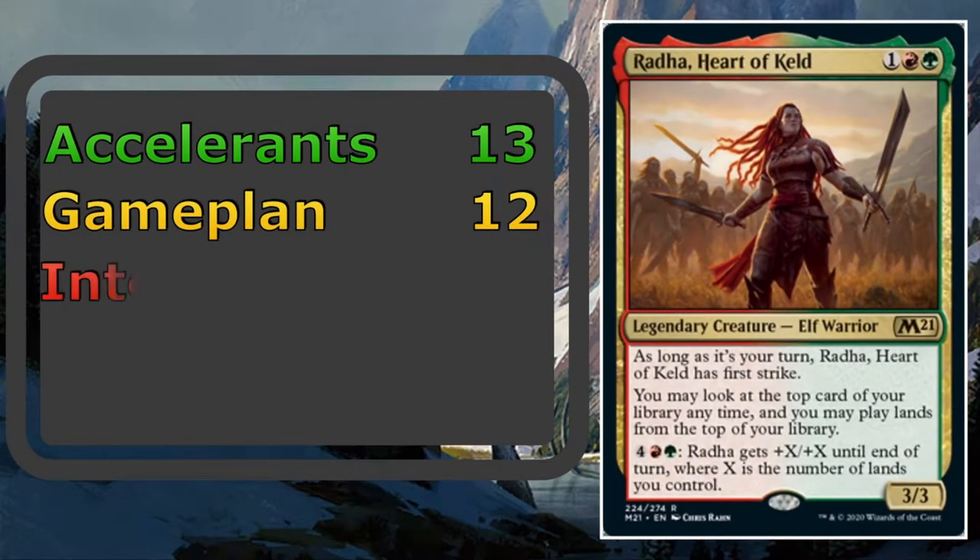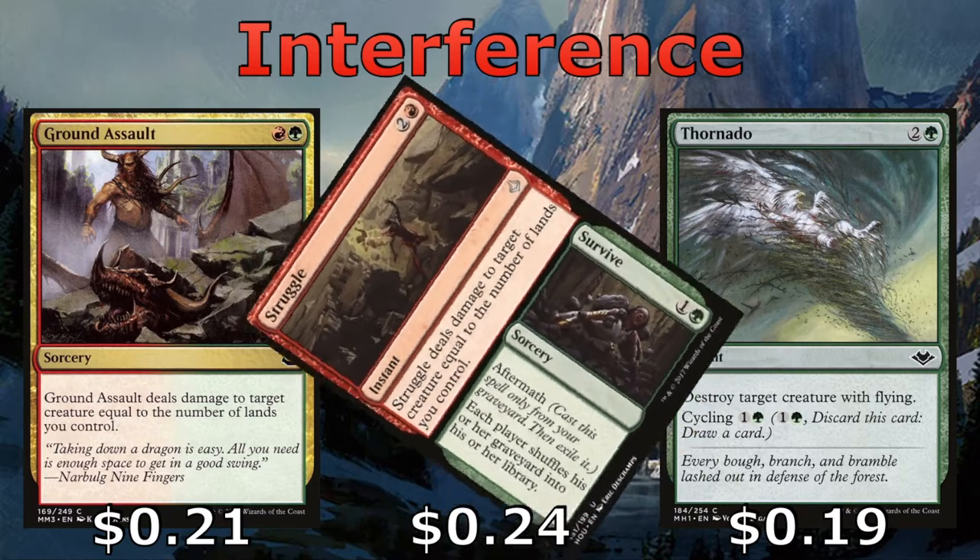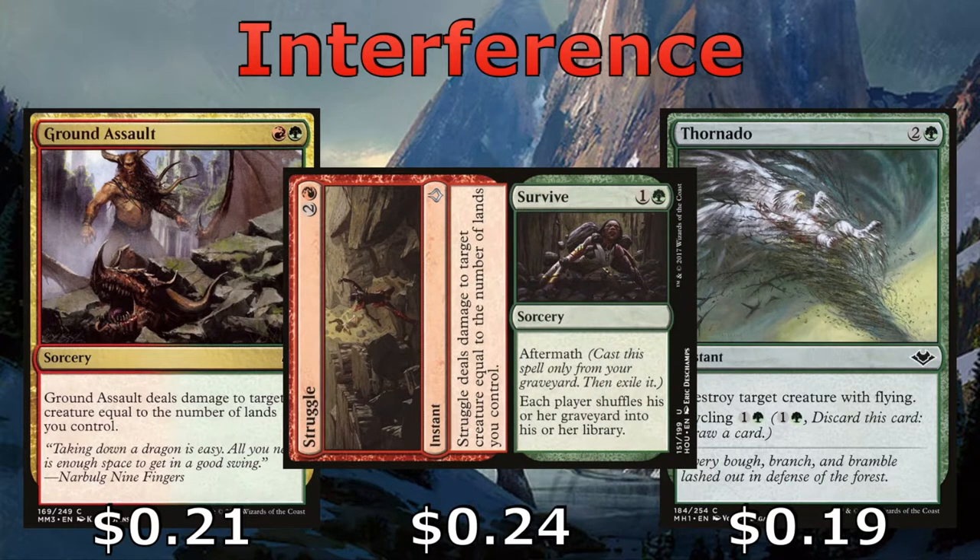Next up, we're going to talk about the 21 cards that interfere with our opponent's game plan. Ground Assault and Struggle will deal damage to a creature equal to the number of lands we control. We have Thornado, which will destroy a flyer, or if there are no flyers we want to get rid of, we can pay two to cycle it. Struggle also has the Aftermath effect where we can cast it from our graveyard back into our library — nice to have should you come up against a mill-type strategy.